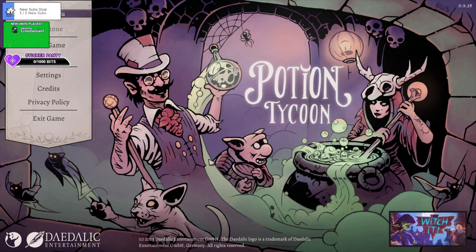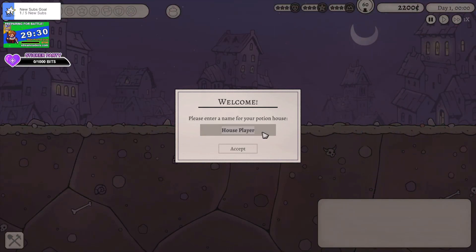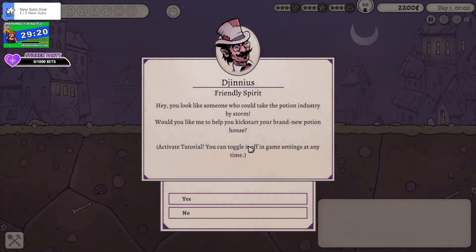There we go — okay, so this is Potion Tycoon. It's by Snowbound and it's published by Daedalic. So yeah, we're gonna check it out, I haven't played it yet. We'll give it a try. Potion house — Derp Ink — let's go with that.